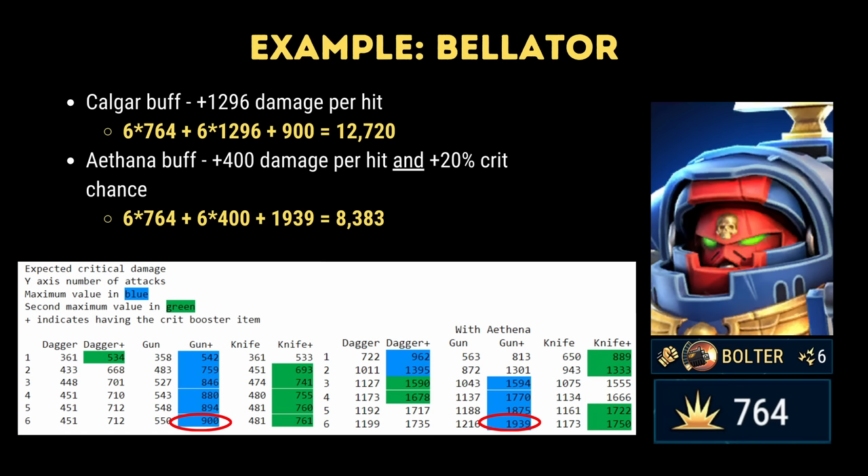The right hand side of the table denotes the same equipment, but all of the crit chances are increased by 20% due to Thana's passive. The column on the far left tells you how many hits the character has. For a 6-hit character like Bellator, you're going to get the most damage from a gun. In fact, based on this table, the gun is the best weapon to equip for all characters, provided a Thana is not part of the equation.